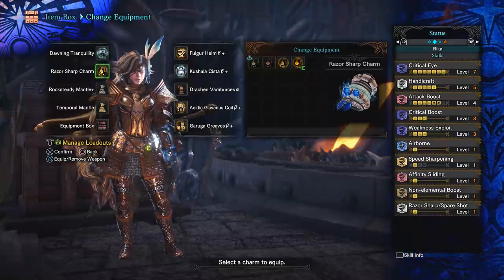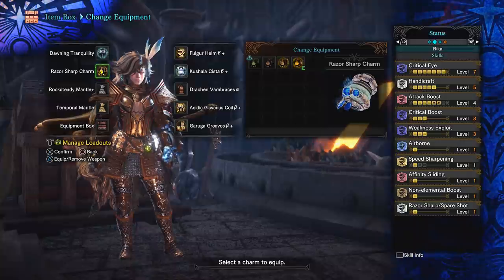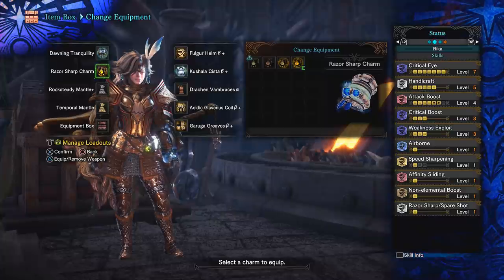The main attraction to this build is the razor sharp charm, and in my opinion it's one of the best charms to use over the others, as this essentially doubles whatever sharpness you have, making my purple last a very long time. I can easily fight a monster entirely in one zone without dipping to white ever, and you can just sharpen between the monster changing zones to have it fresh for the next encounter. So unlike some builds, this one maintains its damage for the entirety of each faceoff.